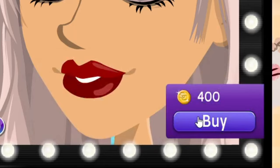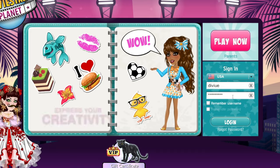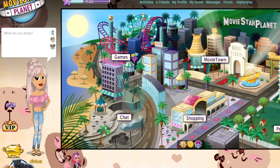Hover over the buy button and spam-click it. As you can see, my game crashed, so we're just going to open it again. I hope this worked because I'm not trying to do that all over again. Once you log back in, the eyes will be on your account.